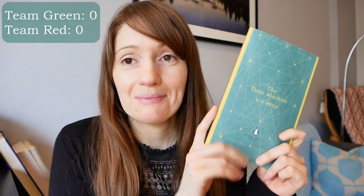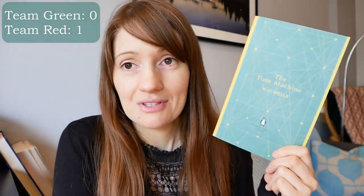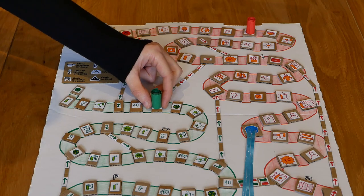The first prompt was a green 40x40 — one of the 40 books off my 40 by 40 list. For you guys, you could use any goal you wanted, and I really enjoyed seeing all the goals everybody was using. I'm pleased to say I did fulfill this prompt — I read The Time Machine by H.G. Wells, which I enjoyed for the most part, though I had some criticisms. Hopefully I'll eventually put a video out about it. So I completed the 40x40 prompt and I'm going to take a step forward on the path.